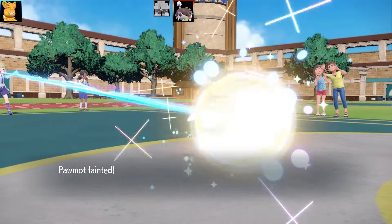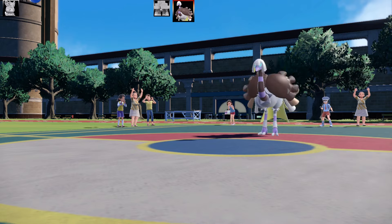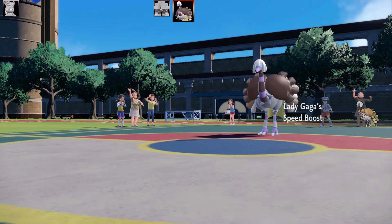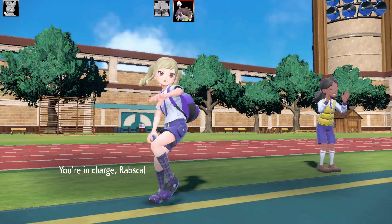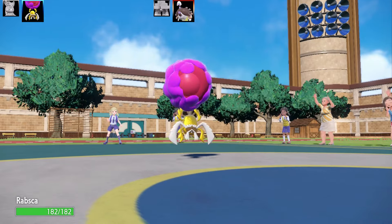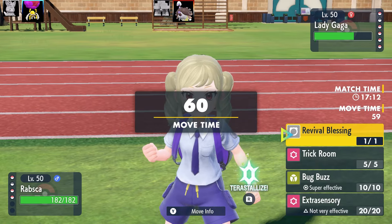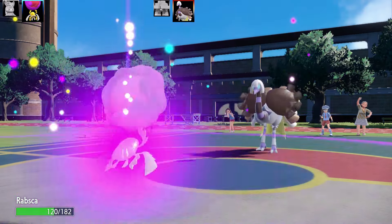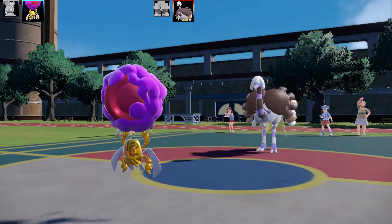That's the end of Pawmot there. There's only one Pokémon on my team I can swap into this Espeon - I've only got three remaining, and that is going to be Rabsca. My other Pawmot is going to get absolutely destroyed. This Rabsca has Revival Blessing, Trick Room, Bug Buzz, and Extrasensory - flinch scumbag set. Here comes Stored Power but it doesn't even scratch the surface. I go for Trick Room and Rabsca easily lives that. Now I've got full Speed Control.